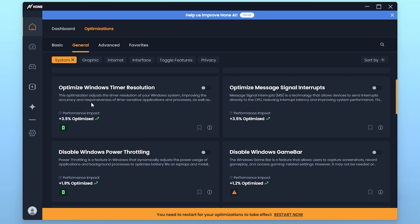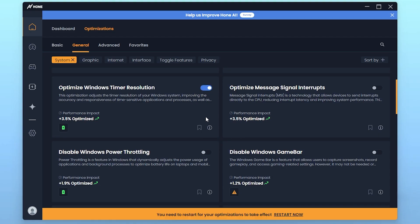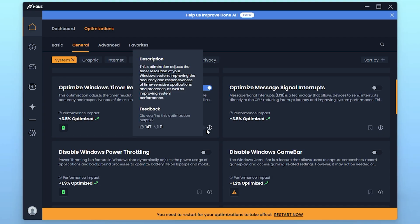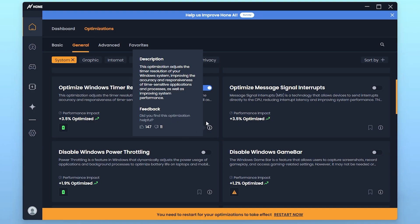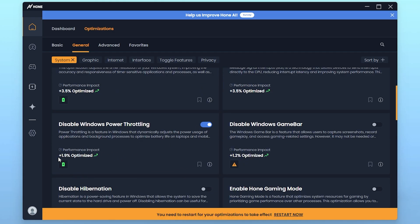Next, find Optimize Windows Time Resolution — simply go to the toggle icon and turn it on for best performance. Again, it is important to read the description to understand what the setting will impact. Then go for Disable Windows Power Throttling — turn it on, and this will give you 1.9 percent of performance effect on your PC.